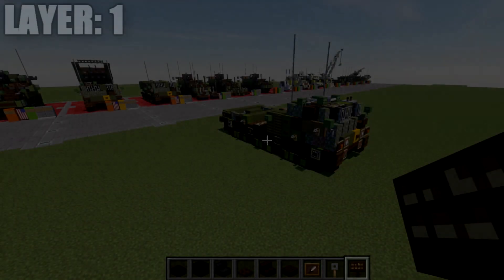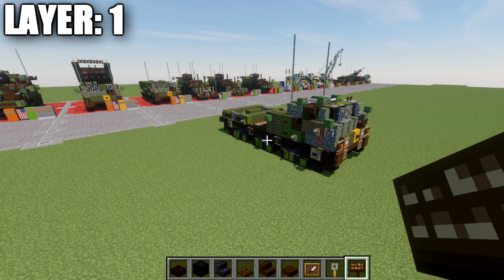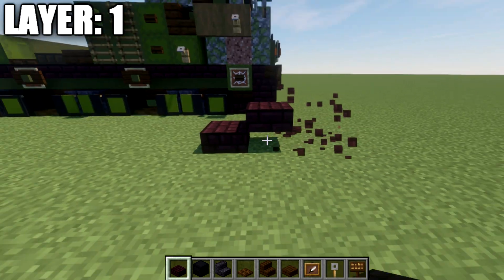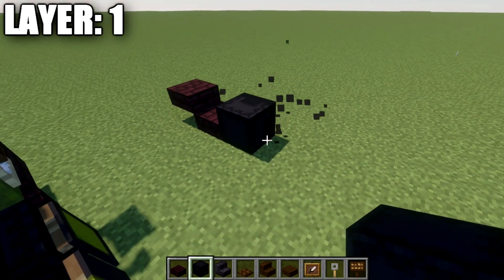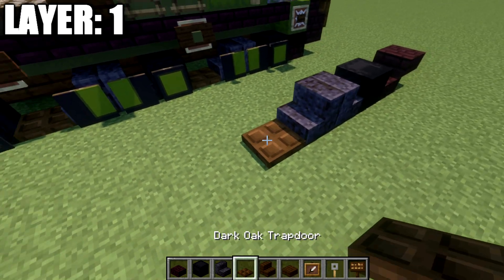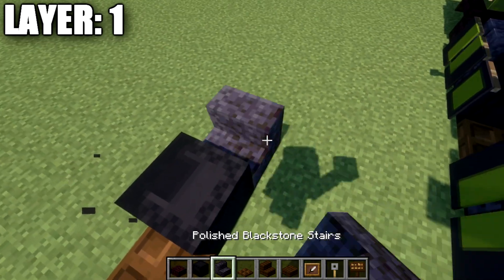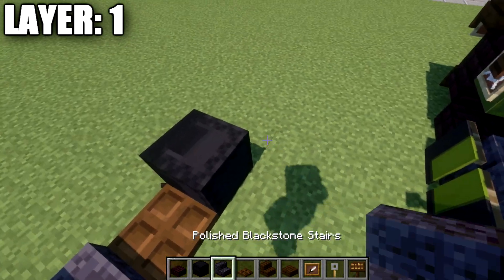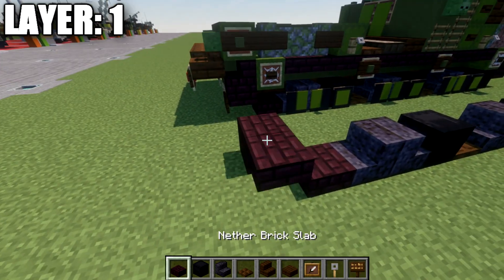Moving into layer number 1, we're going to build the base structure for the vehicle first, then go back and add the two different configurations for the rocket launcher. First, place down a narrow brick slab followed by a narrow brick top slab coming off it. Go behind this block and place down a black shulker box on its side, followed by a polished black stone stair and a second polished black stone stair. Then place down a dark oak wood trapdoor, a black shulker box on its side, two polished black stone stairs back to back, a narrow dark oak wood trapdoor, another black shulker box, two more polished black stone stairs, a narrow brick slab, and a narrow brick top slab.